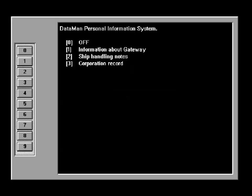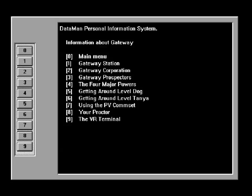The first heading is we have info about Gateway. I'm going to do that first. I'm going to do ship handling notes, and I'm going to do a corporation record where you won't see anything in particular. But anyway, off we go.